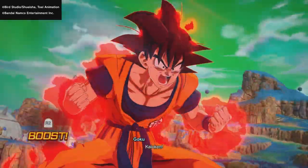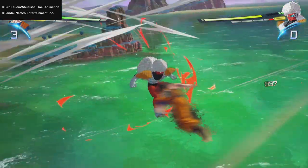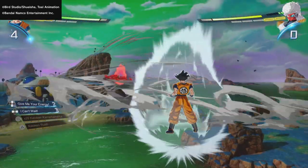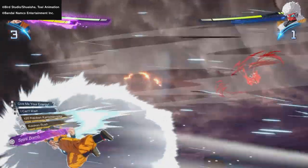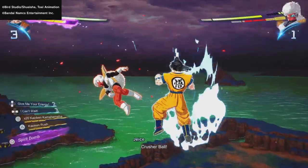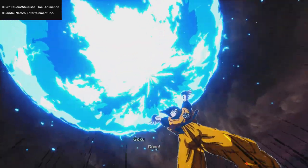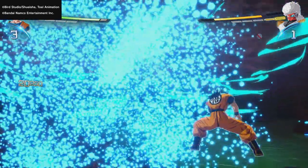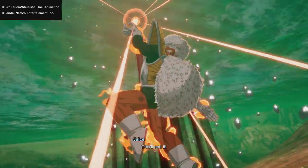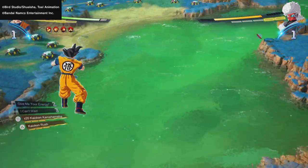I'm doing pretty good — defending well — but I keep using the Kaio-ken Rush because I want to show you guys what the animation looks like. If you want to do a Kaio-ken Rush or any rush, try to do it within a combo; that's the best way. I follow up with a Spirit Bomb right behind him and yeah, that took away a lot. Awesome animation.